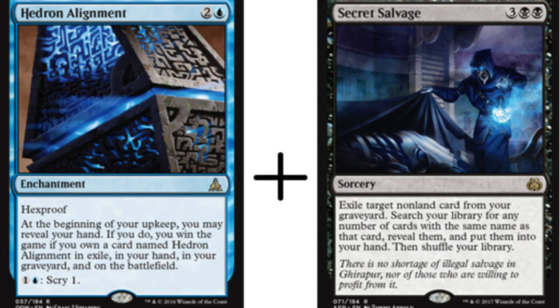One of the most insanely difficult combos to pull off, Hedron Alignment — I've never seen it in person. Obviously in standard with a 60-card deck you don't have access to many tutor abilities. In EDH this is non-playable because you only have one copy, which is pretty useless. In legacy you have more tutoring abilities, but why would you play this? In modern you only have four copies with limited tutors. Right now is the only time I could see this combo coming off — standard tends to be weaker and slower, and now you have Secret Salvage.